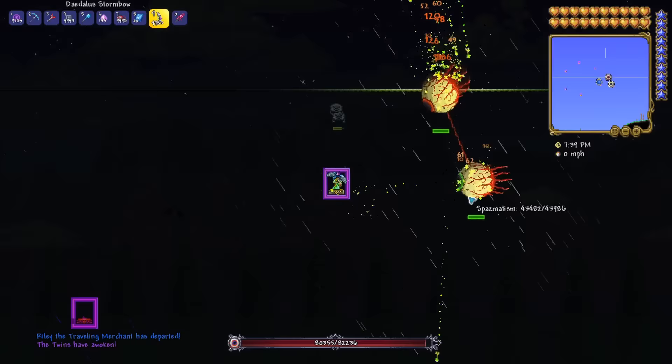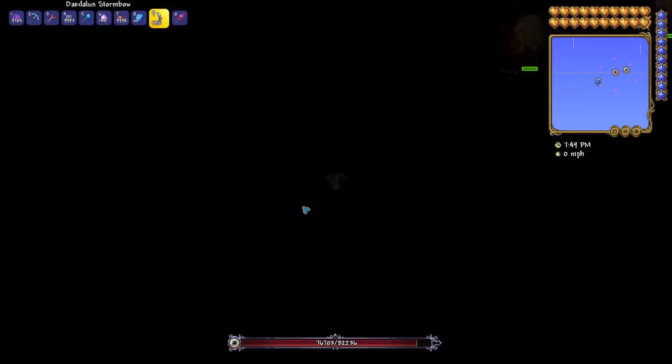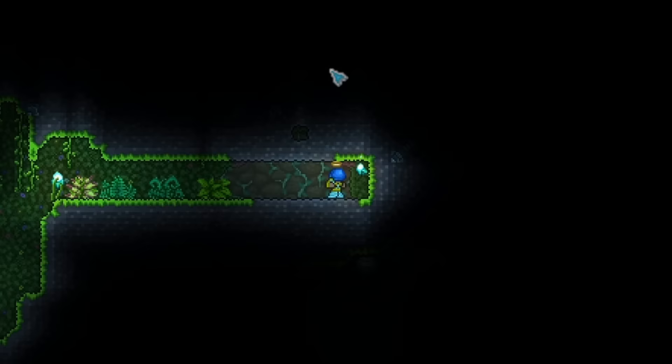The Twins are very easily cheesed with an array of six teleporters. Link them up so the bottom right connects to the top left, which goes to the bottom center, to the top right, to bottom left, to top middle, to bottom right, and then the cycle loops. Focus down Retinazer first with a weapon that goes through blocks, like a Stormbow, and just teleport whenever they dash to avoid them. You'll need to teleport pretty frequently for Spazmatism's second phase, so keep an eye out. The exact spacing isn't too important, and you can make them further apart to make teleporting away from phase 2 Spazmatism easier.